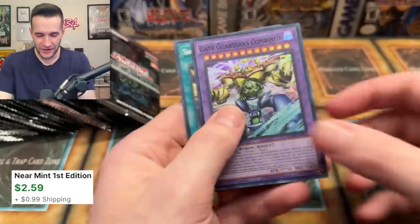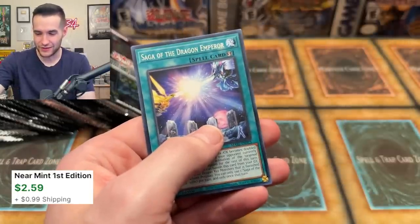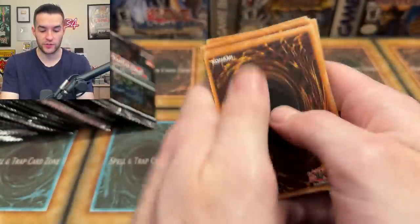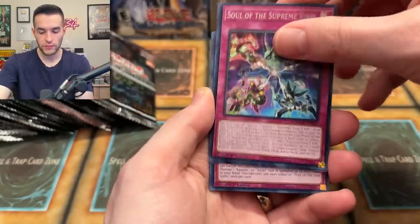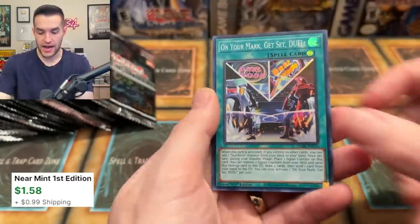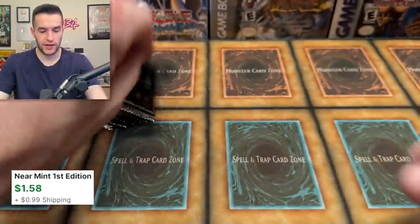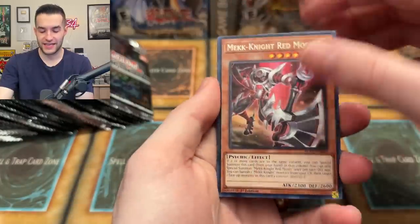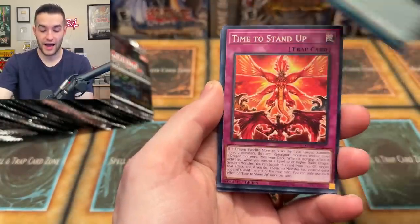These new cards are so hard not to auto-shuffle. Another Gate Guardians Combined — that's three of them, which is pretty insane. The Gate Guardian support is actually really awesome — it's all rares and supers. On Your Mark Get Set Duel — I didn't do the shuffle this time!